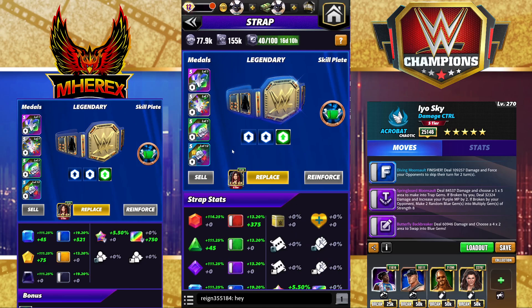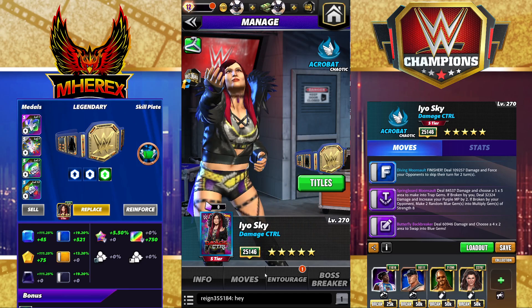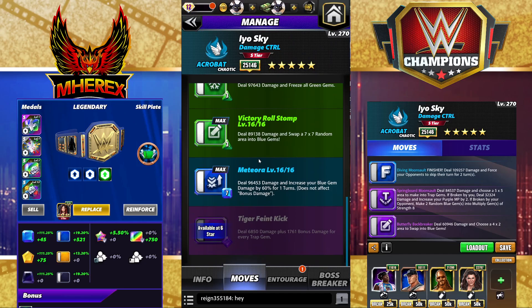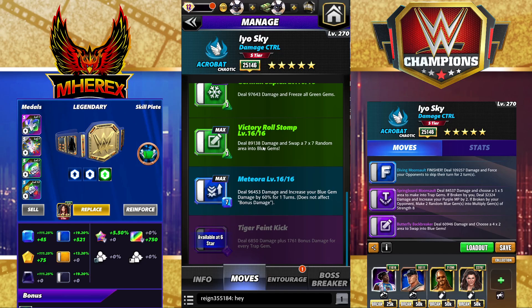111% gem damage — you can certainly get much higher. Trying to keep it low key at 5 star gold. We're going to go against 5 star gold Icons of Wrestlemania Becky on the challenge tour, and maybe even do a 6 star match or two. At 6 star, the Tiger Feint Kick does right around 40k bonus damage for every trap gem. I would run that move with the victory roll stomp and the trap move, starting with my purple MP and Dakota Kai — that would be really powerful, especially if you have Acro Steamboat, who I don't. That looks really good at 6 star to me.